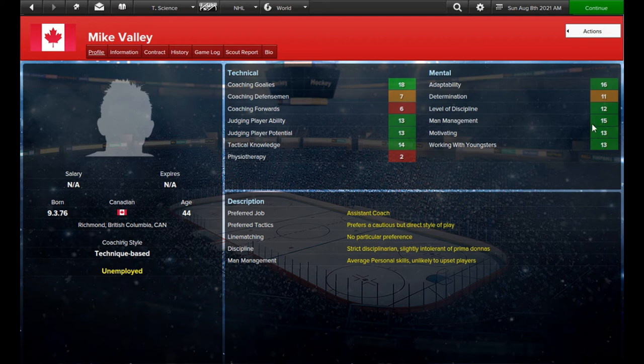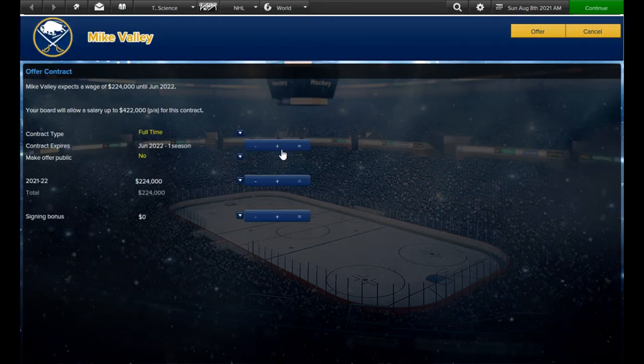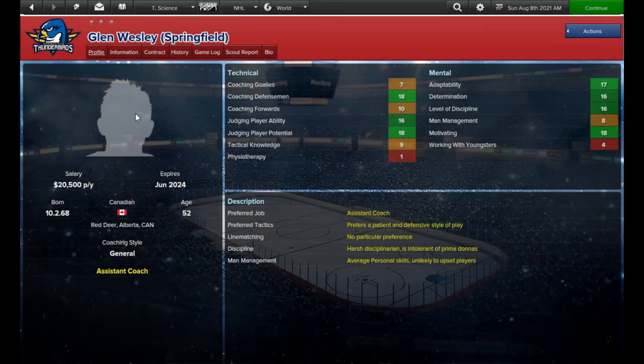Mike Valli here seems suitable for taking over as goalie coach. Logan Chambers will be the new forwards coach. And Glenn Wesley will be in charge of the defensemen.